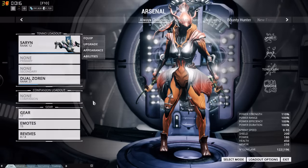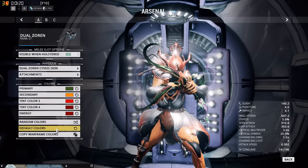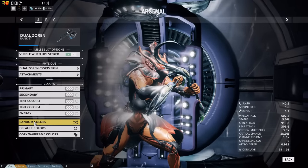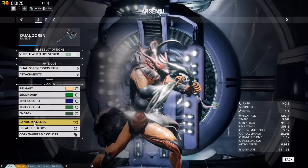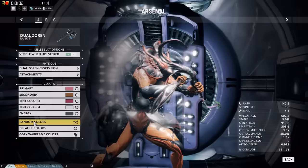If you want to get the skin for the Dual Zoran, I'll show you right here — this kind of matches Saryn's poison feel, like a vine-style weapon. It looks more like a scythe, but they're pretty cool and they look pretty good, especially with Saryn.